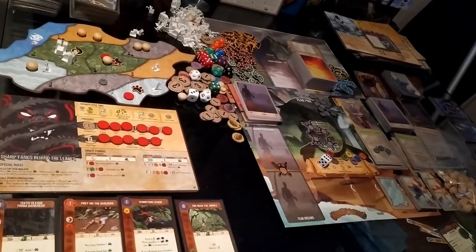Hey, what's up guys, welcome to another game of Spirit Island. Today we're playing as Sharp Fangs Behind the Leaves and we're going up against Kingdom of Scotland level two. Sharp Fangs is a lot of fun to play, so hopefully this playthrough can showcase how much fun he is to actually play and defeat adversaries with.